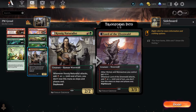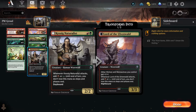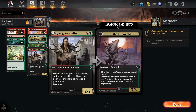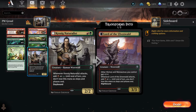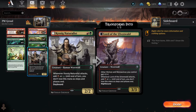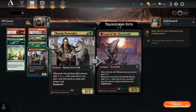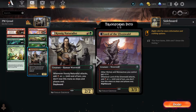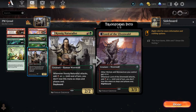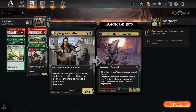Kessig Naturalist — two mana for a 2-2. Whenever it attacks, you put an additional red or green mana into your mana pool, and you don't lose it until end of turn. It can also wolf out, becoming a 3-3. Other wolves and werewolves you control get plus-one plus-one. So this guy is pretty awesome, becoming a wolf and werewolf lord during the nighttime phase of your turns.